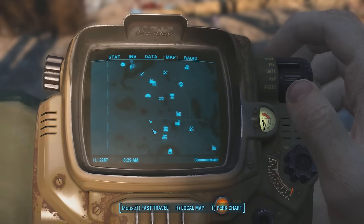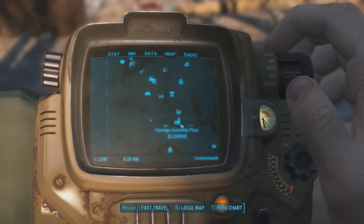So here on my Pip-Boy map is exactly where you want to go. To give you a kind of point of reference, this is directly south of Concord and directly west of Corvega Assembly Plant.